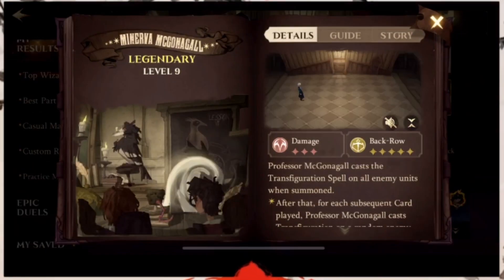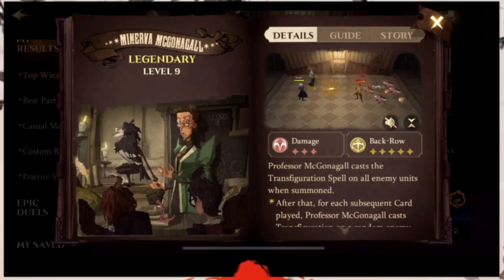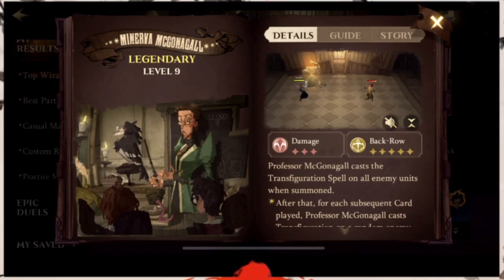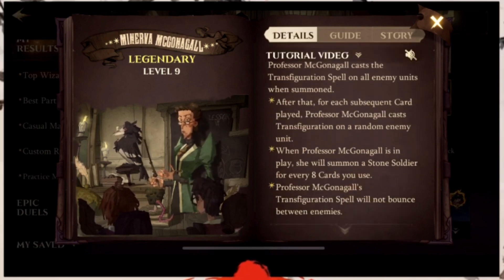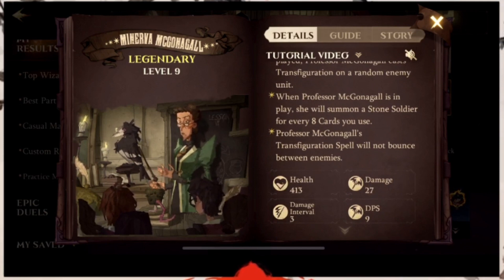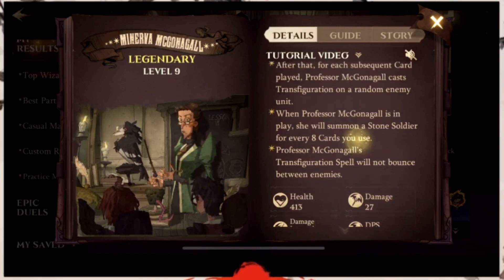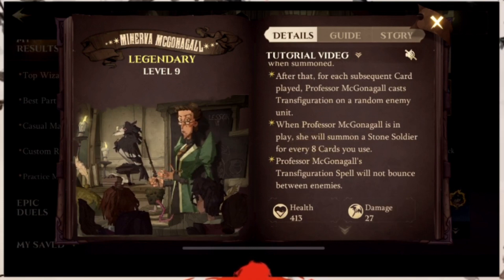I'll show you guys the details instead. As you can see here, Professor Mech Gonago casts the Transfiguration spell on all enemy units when summoned. After that, for each subsequent card played, Professor Mech Gonago casts Transfiguration on a random enemy unit. When Professor Mech Gonago is in play, she will summon a Stone Soldier for every eight cards you use. Her Transfiguration spell will not bounce between enemies. Reading her kit, it seems like you want to put her in a summoning team.